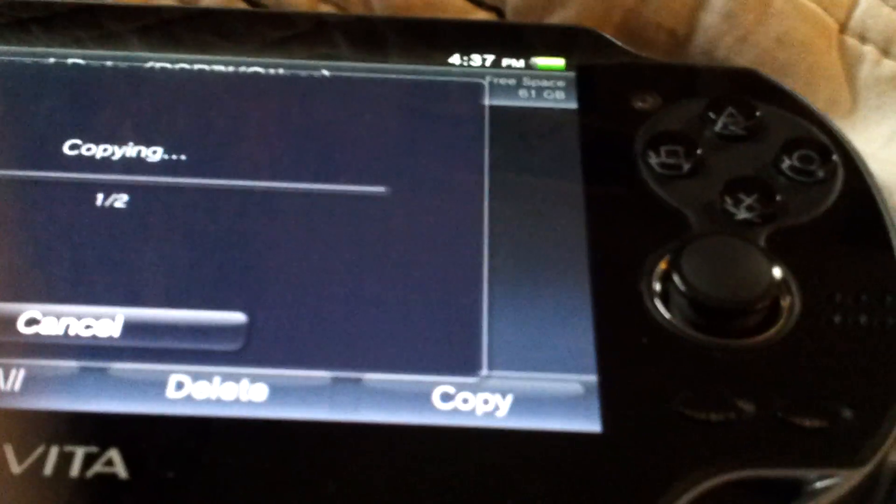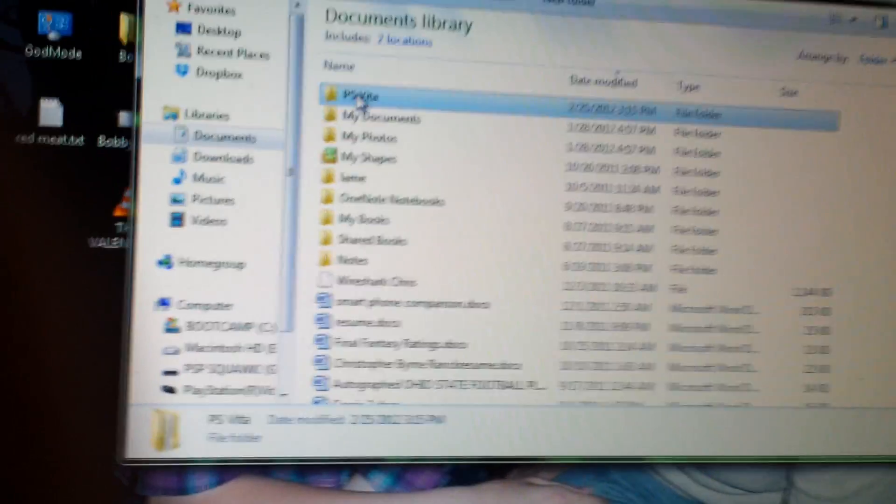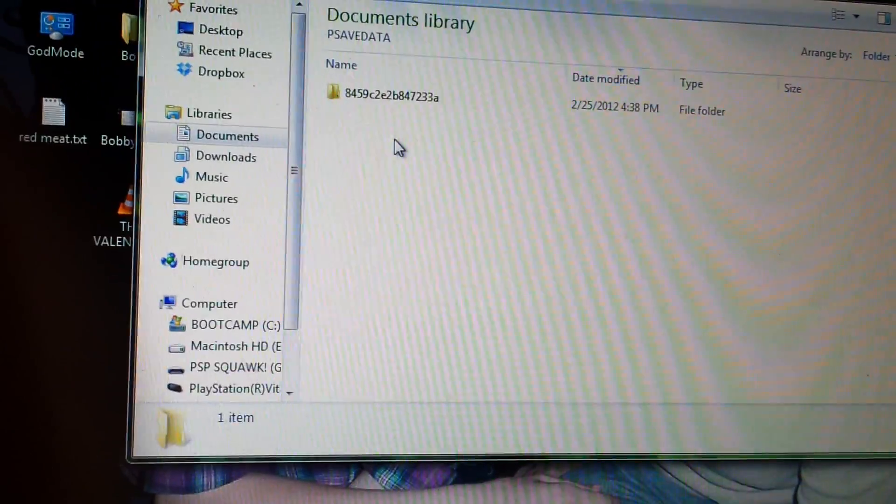All right, that does that. While doing that, I'm going to browse through my documents to go to the Content Manager folder. I'm going to go to PlayStation Vita, PlayStation Save Data.